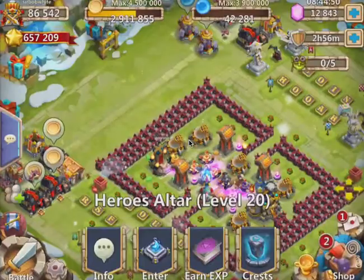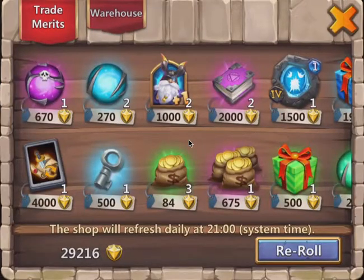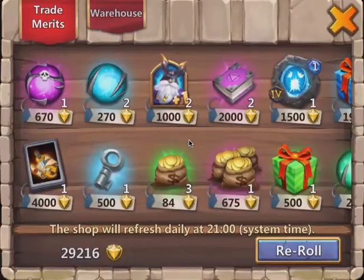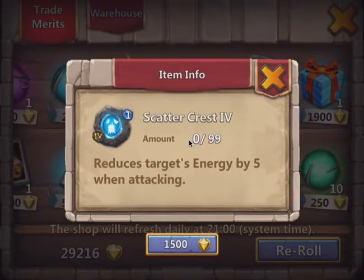We've been saving stuff for a while and we're going to go to the old warehouse. I actually saw this back here earlier, so let's go back and do this. We have a scatter which completes my set for 1500, so I'm going to snag that.